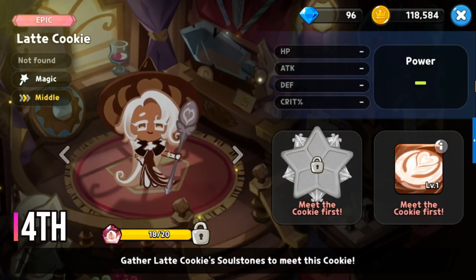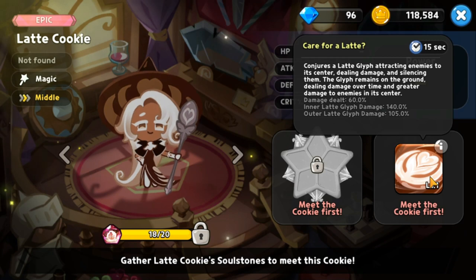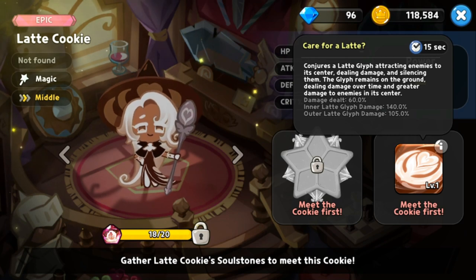At rank 4 is Latte Cookie, a new epic magic class cookie added in a recent update. Her skill Care for a Latte has a 15 second cooldown. It conjures a glyph that attracts all enemies to the center, dealing damage as they move in, with greater damage at the center and silencing enemies. Her damage over time with silence makes her very strong at rank 4.